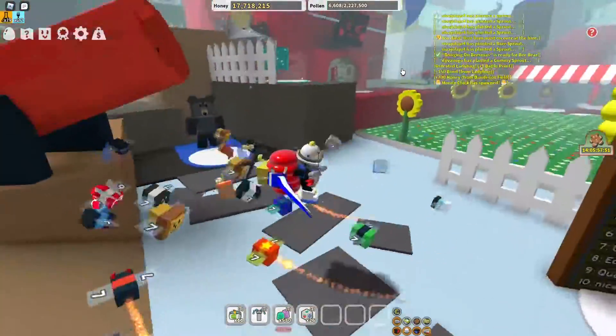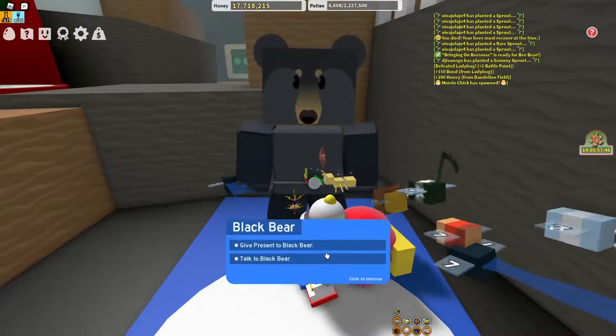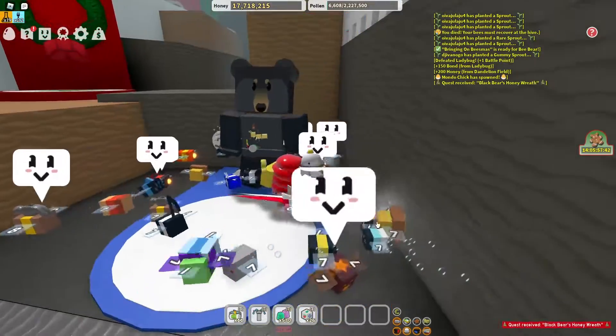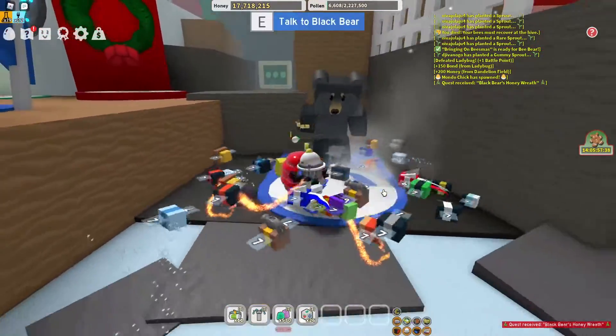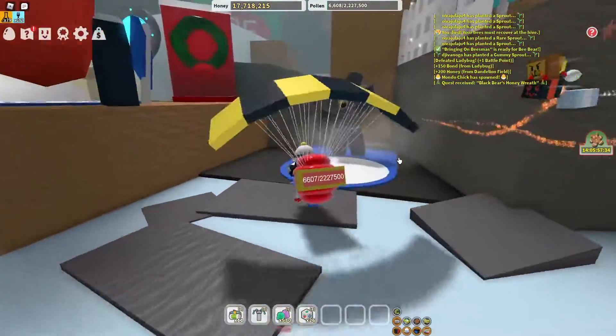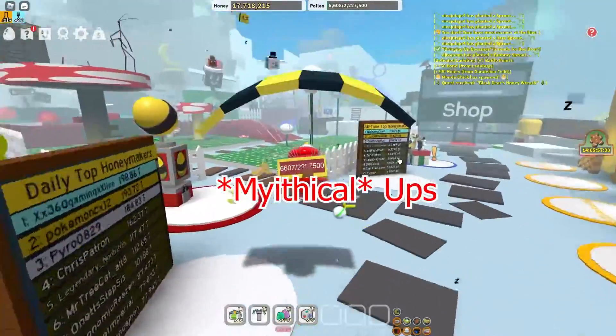The first mythical egg — you can actually find it at the back there. You have to complete a lot of quests, like 50 of them or even more, I'm not sure how many. But at the end you get it — that's the easiest way to get the diamond egg.